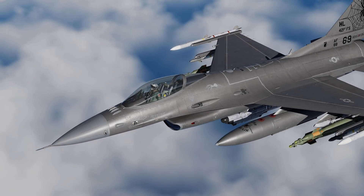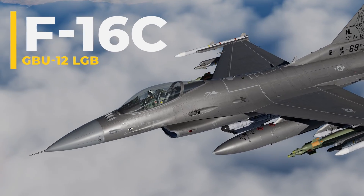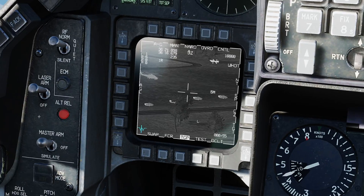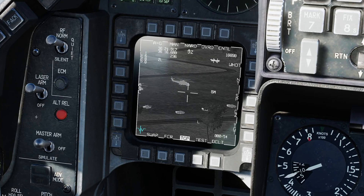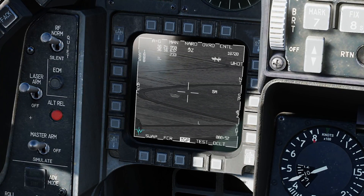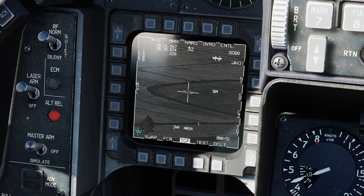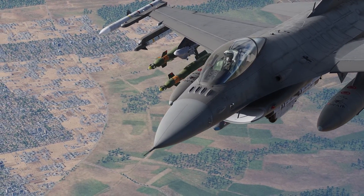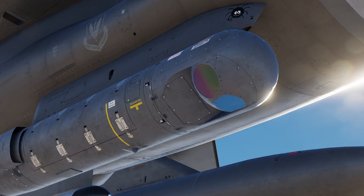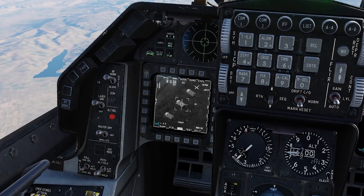Welcome pilots. Today we'll be exploring how to utilize the GBU-12 laser-guided bomb from the F-16 Viper inside of DCS World. Our mission involves piloting the F-16 and using the Lightning targeting pod to help identify and engage enemy targets. Once we have established a track on the enemy with a targeting pod, or TGP for short, we'll deploy the GBU-12 and provide self-lazing for the bomb while it rides the beam of energy onto the target with precision.